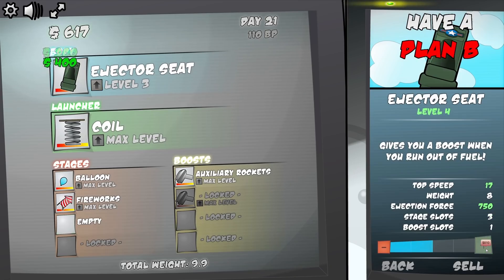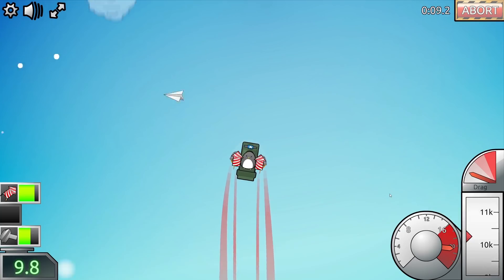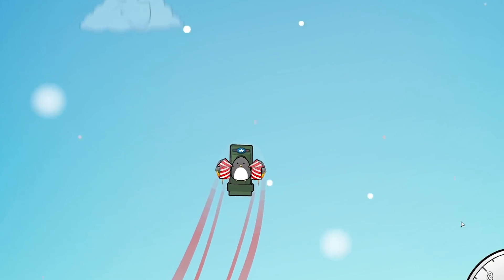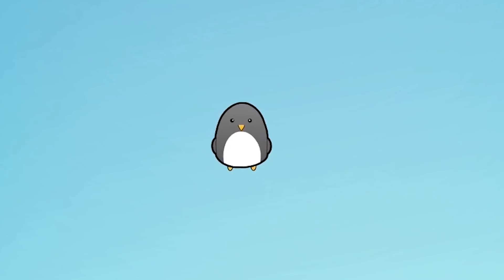Let's level up our ejector seat. Oh wow this is only level two - this is a proper army ejector seat, I take it from a military jet. The fireworks are launching us higher and higher. I think going with the wind a bit should give us a bit of extra lift. Ready ejector seat... Good job Paul.